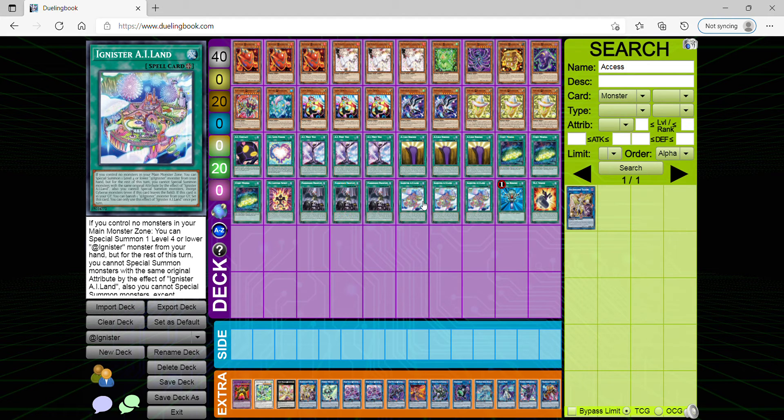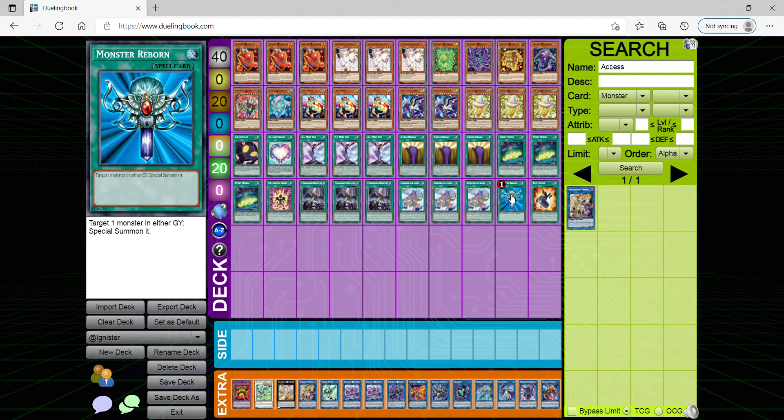Maaking Star Island is the key, the main core piece of the deck, because it allows you to constantly special summon @Ignister monsters from your hand to the field, as long as they have a different attribute. The downside is you're only allowed to special summon @Ignister monsters the turn you activate it, which is really worth it because if you build your deck revolving around @Ignister monsters, then the special summons are basically free all day.